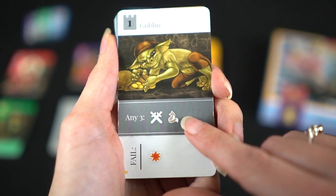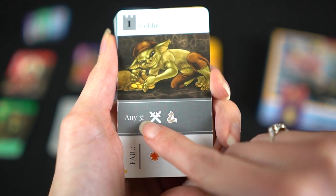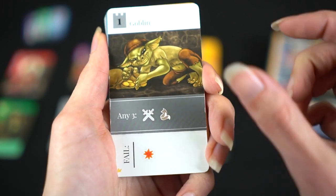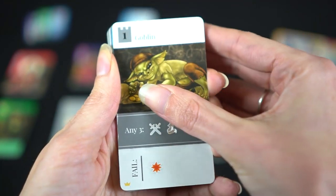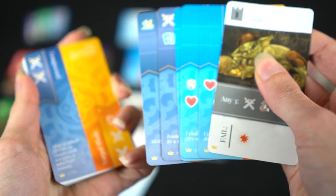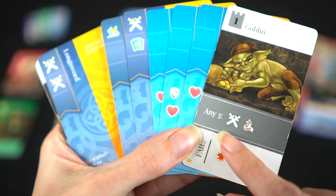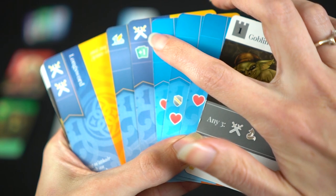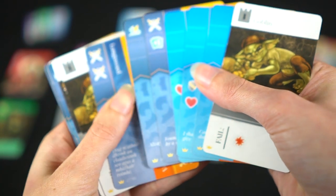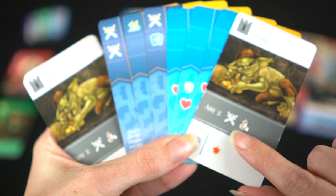Down here we have what we need to defeat the goblin, and down here what will happen to us if we fail. We need any three of these icons — the swords or the cunning — and if we fail we're going to have to destroy one item. So to fight the goblin I'm going to fan out five cards, and we can see the rest of my hand down the hall. The goblin needs any three of these icons; I actually only have one sword icon. However I also have this plus-one card, so I can use that ability to add a card to my fan, and now I have one, two, three swords and I can defeat the goblin.